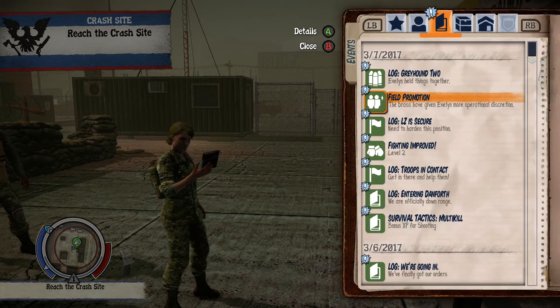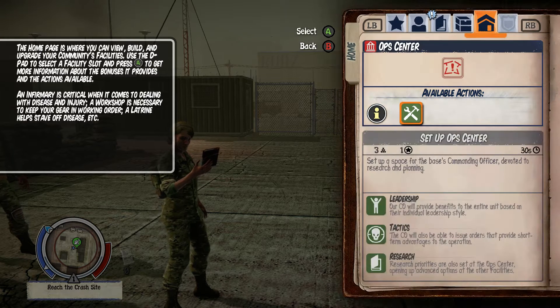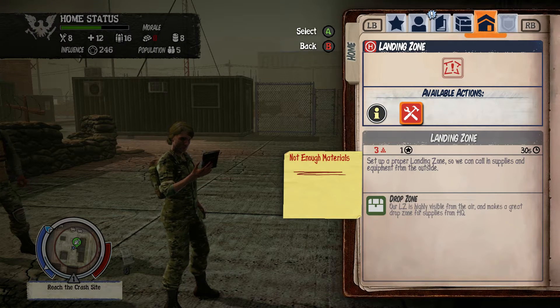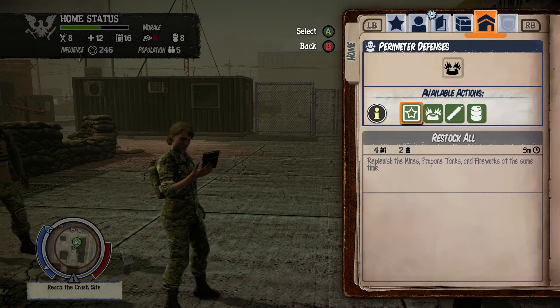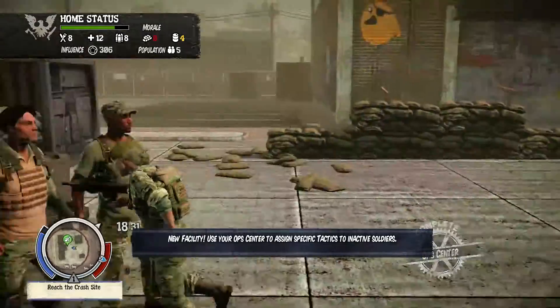We've got to go rescue some high value assets, but first we're going to check a few things. The bases work slightly differently here - we start off with a mess hall, a barracks, op center and supply room, all of which need repairing, so we're going to get straight on and do that. We also have a landing zone which needs repairing. We're going to have to go find some materials. Basically, we can radio in for supply drops at the helipad.